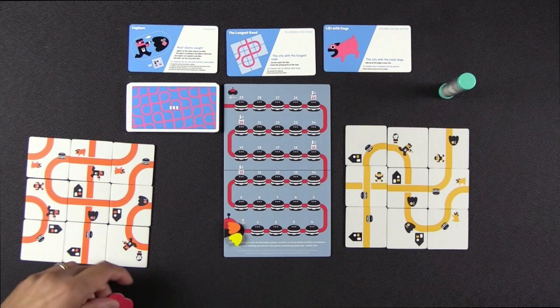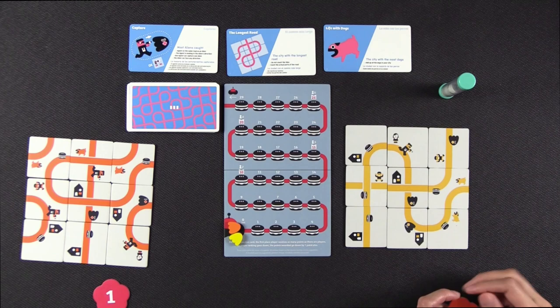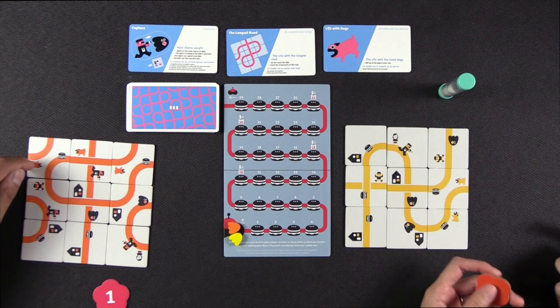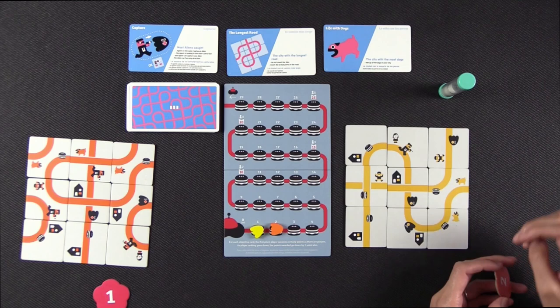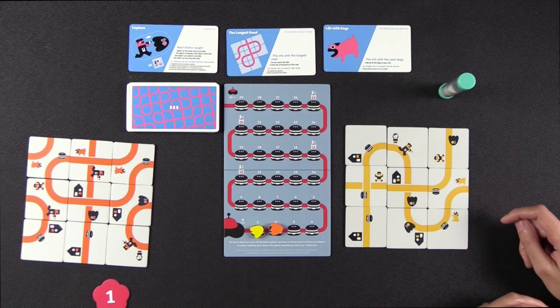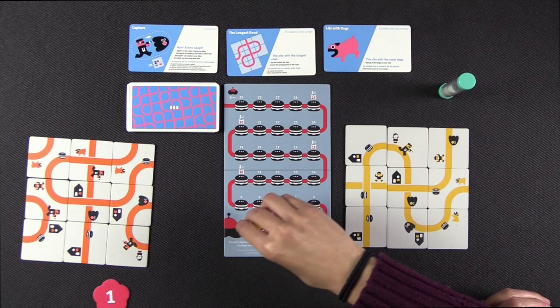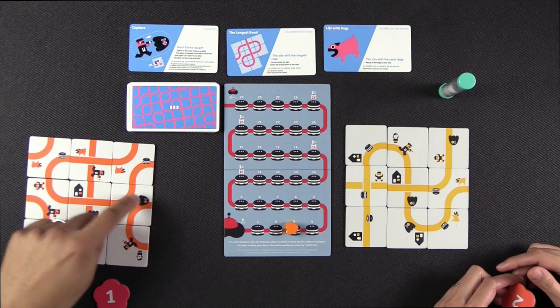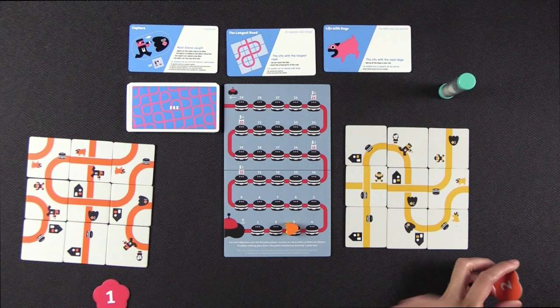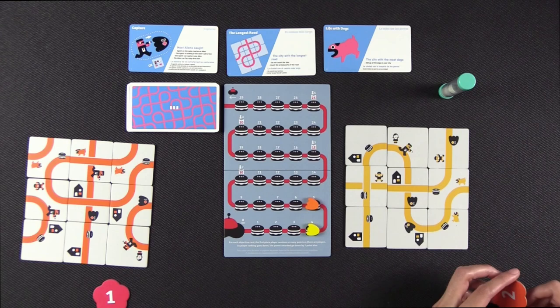The round is over. Life with dogs: I have three dogs, you have two — so you get two points and I get one point. Longest road: one, two, three, four, five, six, seven versus one, two, three, four, five, six, seven, eight — so two points for me, one point for you. Most aliens caught: you only caught one, whereas I caught two aliens. So you get two points, I get two points. Neither of us has ten yet, so we are going to reset.